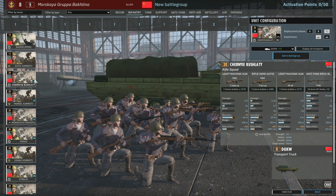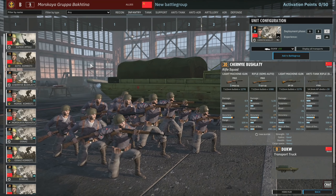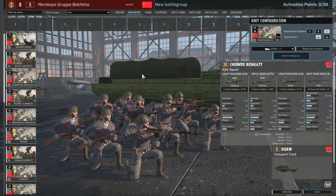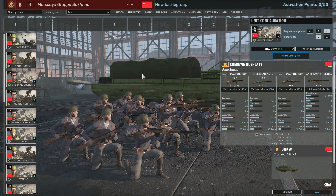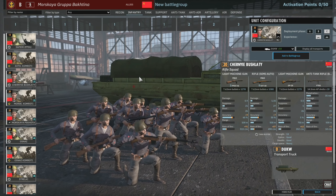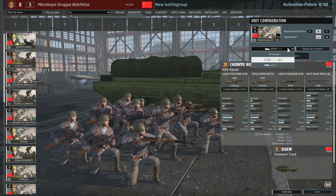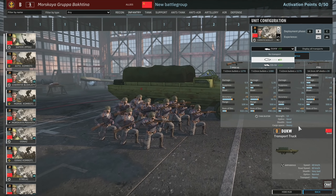Then we get the Czerni Bushlati, which are pretty big squads — 13-man squads with 3 submachine guns, 9 SVTs, a DP and a PTRD for 20 points. Now that's pretty good. Not going to lie, that is pretty damn good.